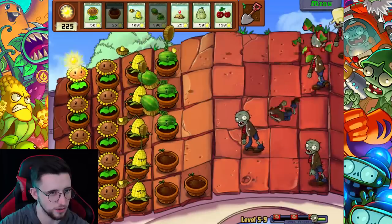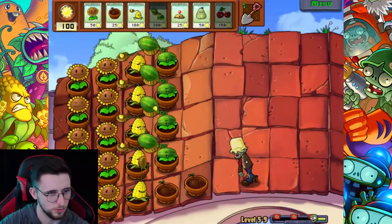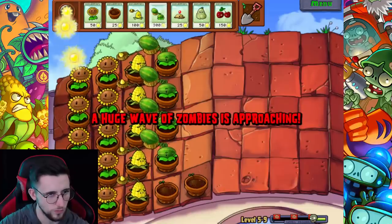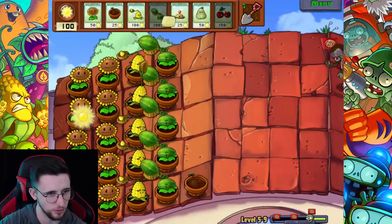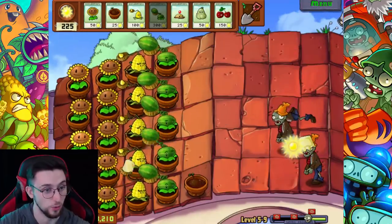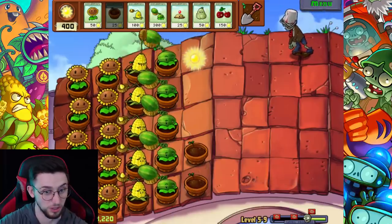Just need time before that gargantua gets here - I'm not ready. At least let me get a melon-pult in each lane. I just need 50 sun, that's it - then I'm potentially ready to stick down this potato mine in whichever lane the gargantua decides to come in. Whoa, look at how quickly they're dropping! This melon-pult is on some next level. Okay that's actually a madness - they're really just dropping like flies.